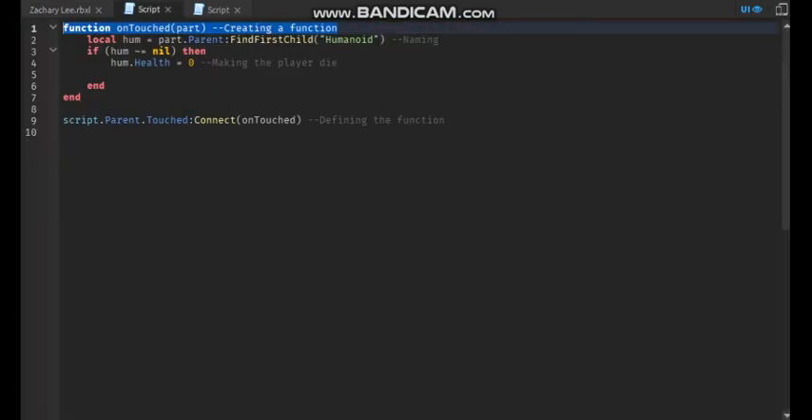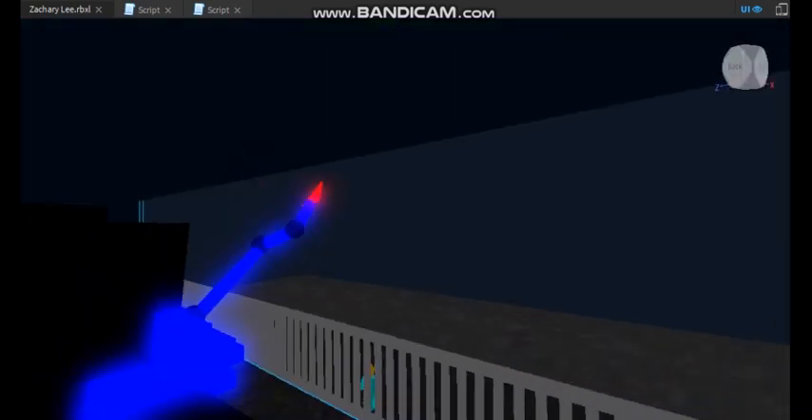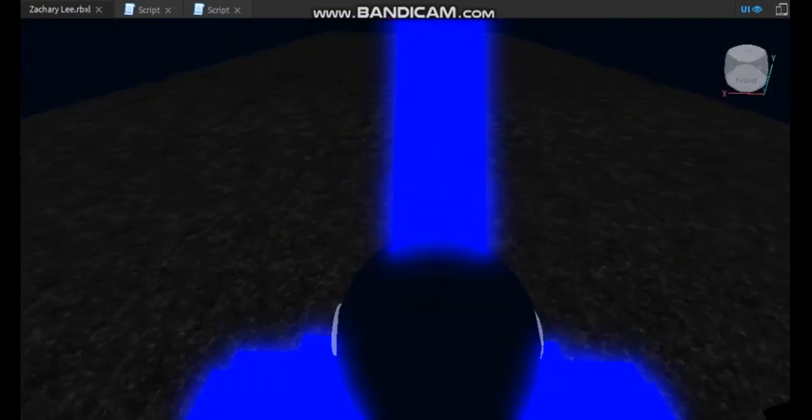It kills you when you touch it. This is the script. So, function onTouch is creating a function. This is just naming humanoid — humanoid is the stats of a player. This is defining the function that we created earlier.